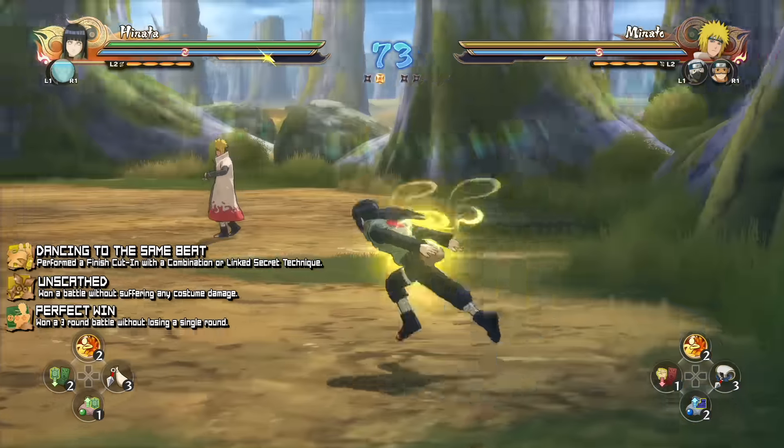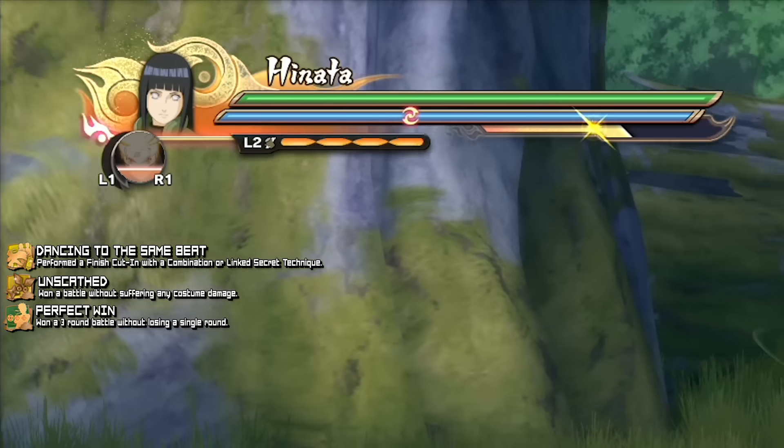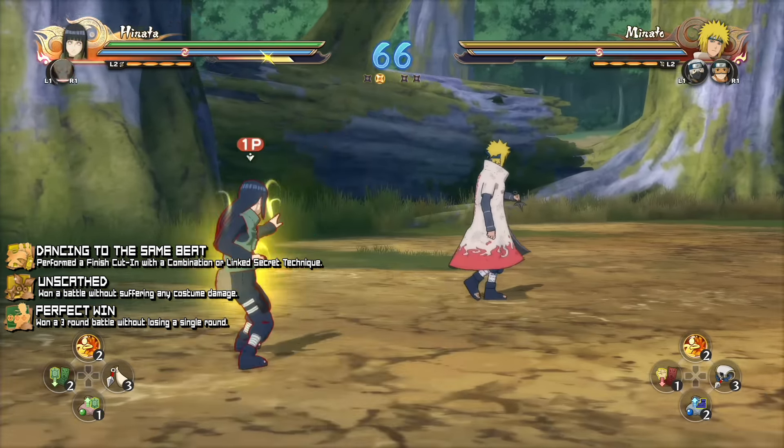Next, we need to fill up the storm gauge — that yellow bar below the chakra bar. You can do this by dealing damage, receiving damage, or using your support, but you don't want to take damage because of another achievement we're going for. Deal as much damage as you can without killing the enemy, then switch characters to fill up the storm gauge. Once it's full, triple-tap triangle and hit circle to perform a linked secret technique. Make sure you see the message on the left saying 'Secret Technique Finished Chance' — that means the opponent will die once you land the combination Jutsu.